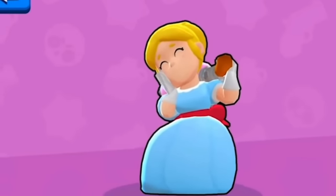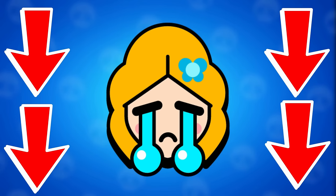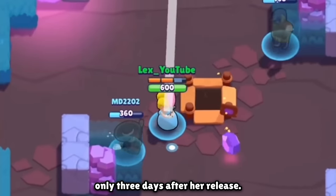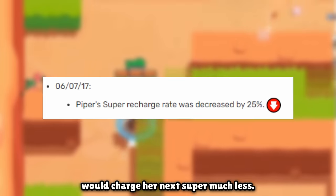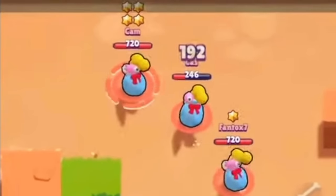Due to her dominance, the Brawl Stars team wasted no time nerfing her. In fact, Piper's first four balances were all nerfs. The first nerf came on July 6th, 2017, only three days after her release. Her super recharge rate was nerfed by 25%, meaning damage from her super would charge her next super much less. However, Piper still remained really good after this balance.